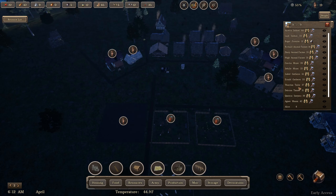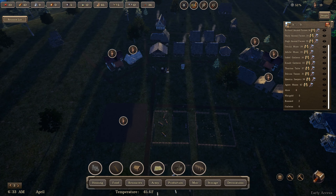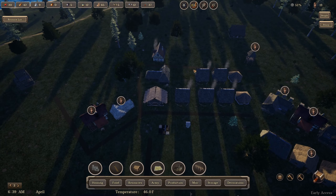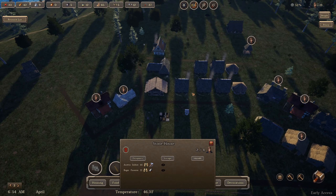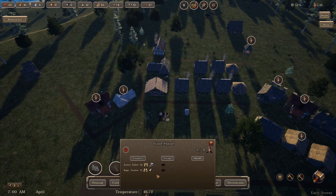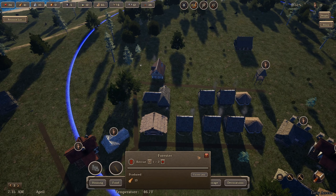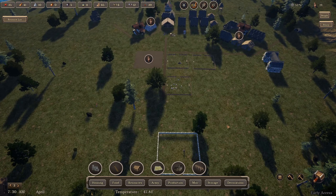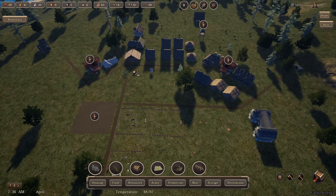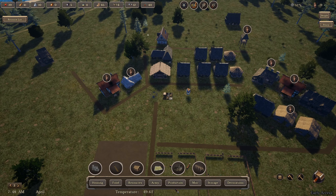We've got clothing and stone — this is about the best we've had it. Hopefully these guys will have a kid — I don't know with that age range if it's going to work. We're coming into April. It feels like, knock on wood, we're in decent shape. If we can stop losing people to raids and manage to get happiness up, we may be in the clear.